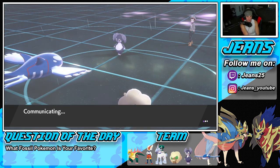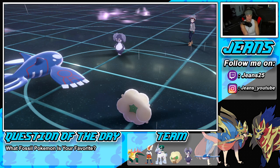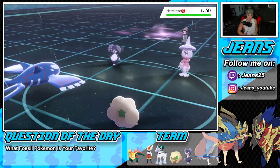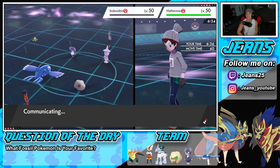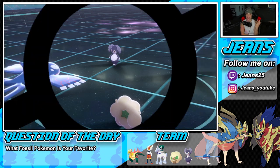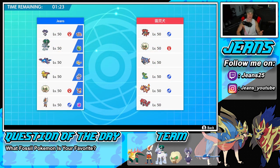Indeedy can't outspeed me. He throws out Hatterene — yeah, Hatterene you're dead, it's over unless he dynamaxes. We run helping hand into water spout again and our opponent cancels the battle. One move sequence won the whole match. We were just running the helping hand water spout combo and he gave me no reason not to keep doing it — we were completely dominating.